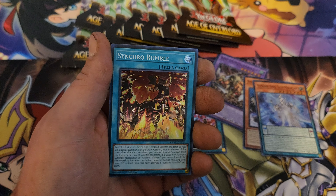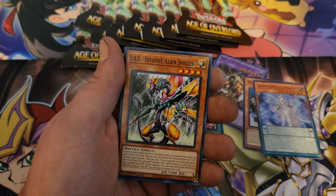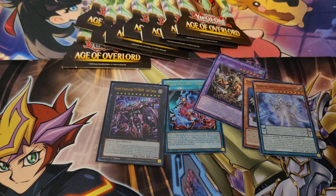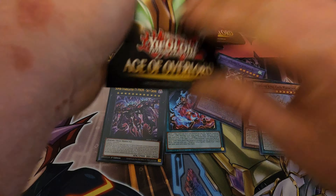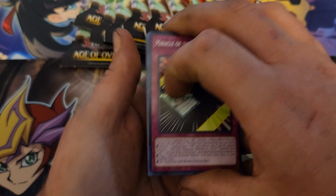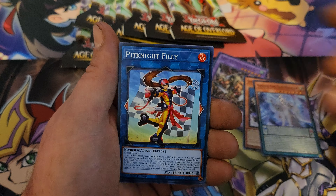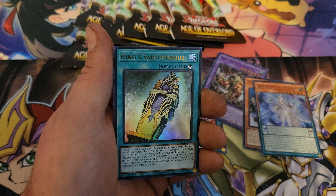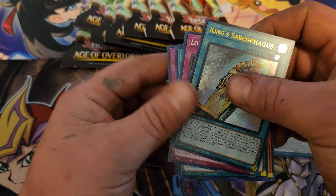We got Shankro Rumble. Man, we got one good card so far. All the heat has to be in these last packs — there's no way, because this definitely would not be the first time Age of Overlord has done me wrong. We got Earthbound Servant, Sinful Spools, Pit Knight, and we got King Sarcophagus — pretty sweet if you ask me.